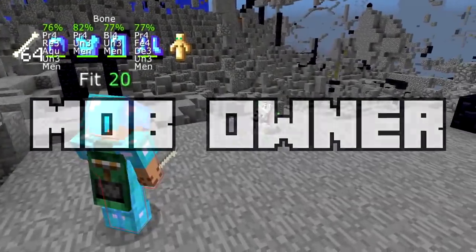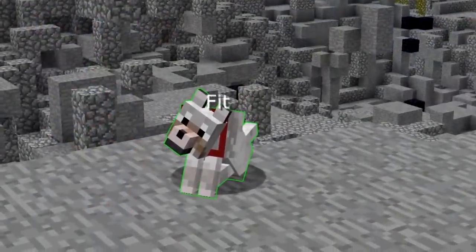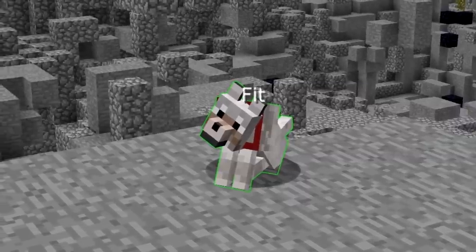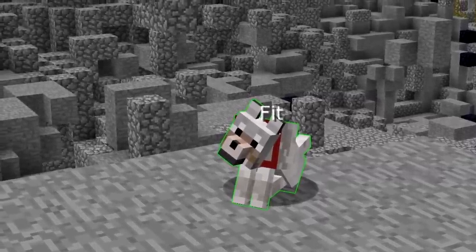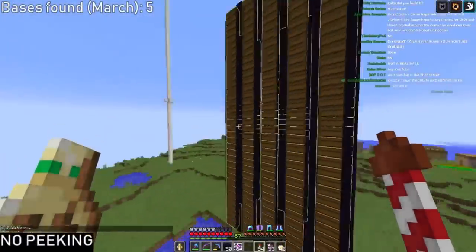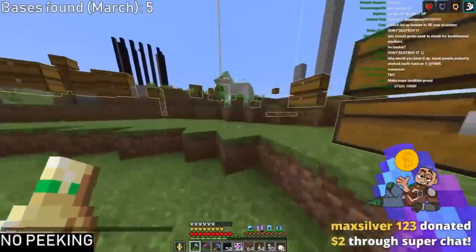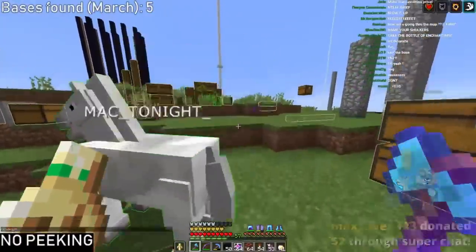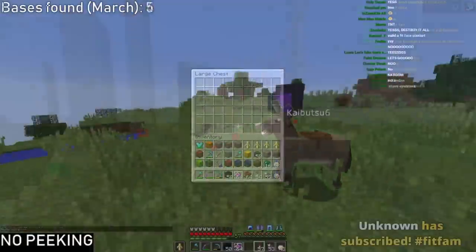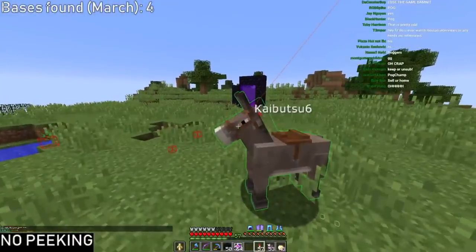Mob Owner is a hack that does exactly what it says — it allows you to see who the original owner of a tamed mob is. This hack is incredible for 2b2t base hunters and historians. It's useful because even if there are no written signs at a particular base, you can still find out who the base belongs to if there are tamed mobs nearby. Being able to see who an abandoned horse or donkey belongs to can leave a trail to a much bigger prize.